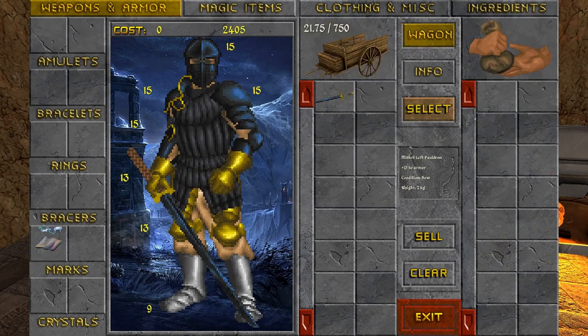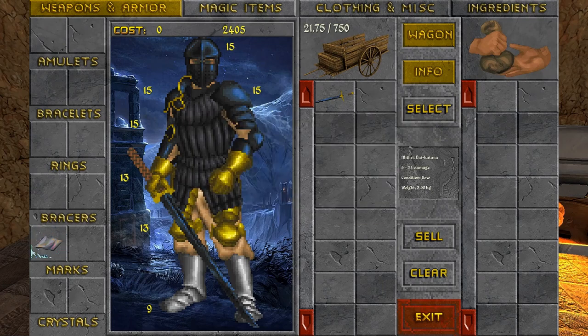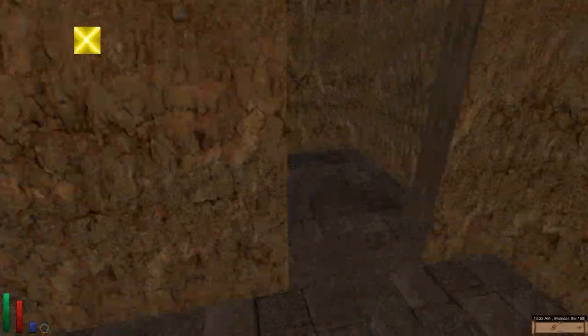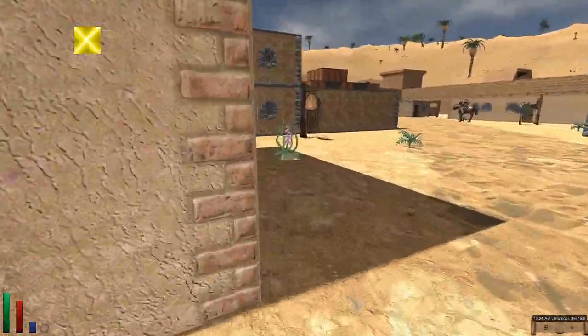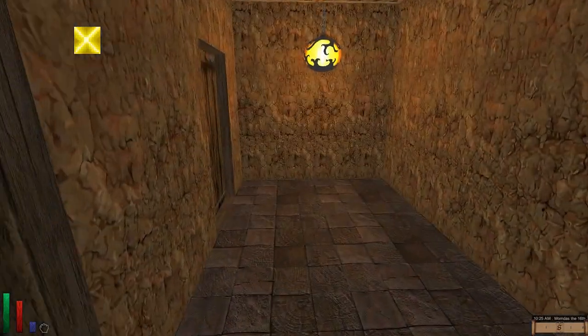We want to keep something to enchant, because once you enchant something I think you can't repair it. We have a Mithril Longsword we can enchant, which is probably better than the dwarven broadsword. Do you have anything I want to buy? No, of course not. There's really not very often that you find things you actually want to buy in this game. Not sure if that's something that maybe should be tweaked in a mod, but it seems like perhaps so.